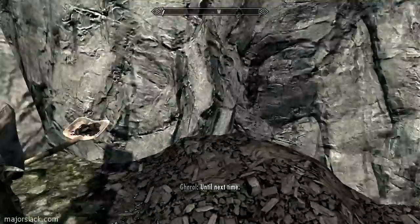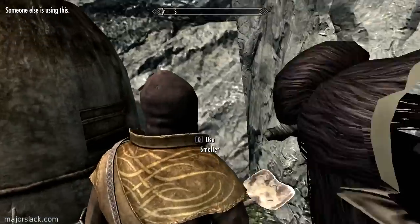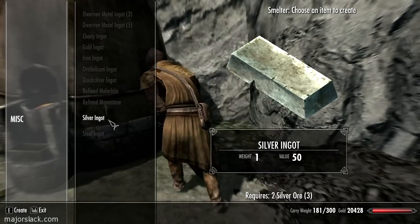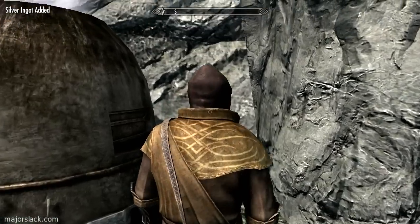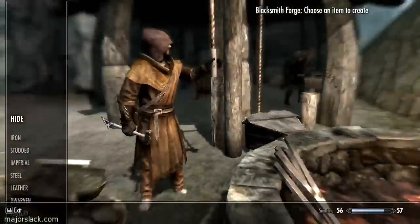Just offloading some junk here. I grabbed some silver ore and ingots — silver ore rather — from my supply, so I'll make a silver ingot.